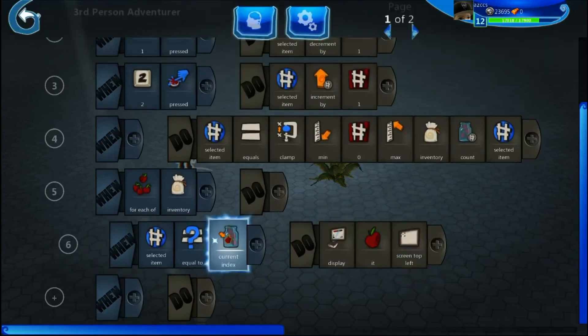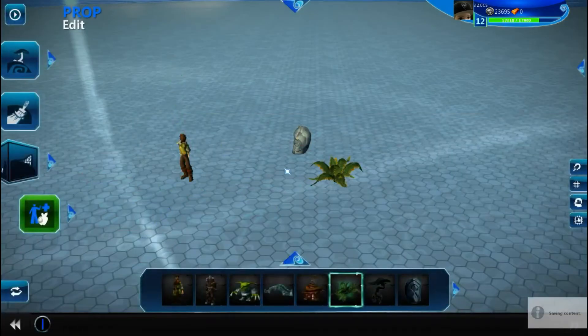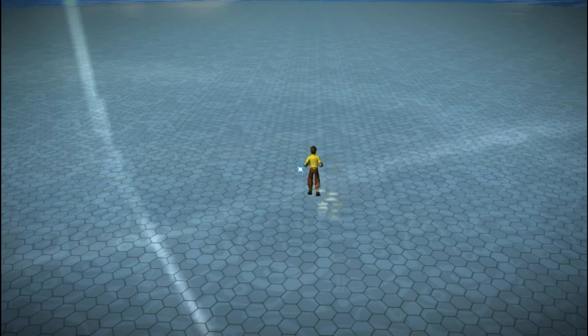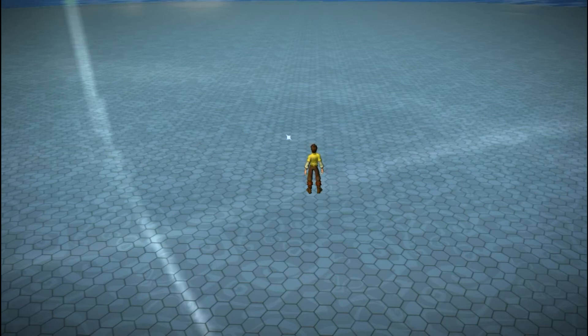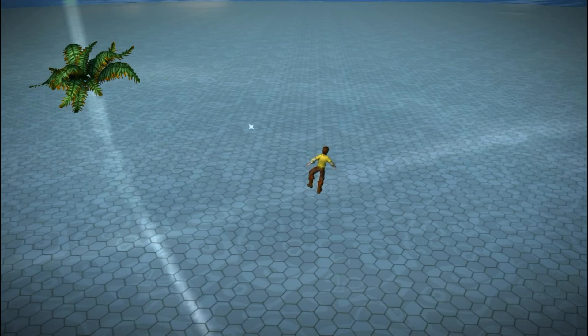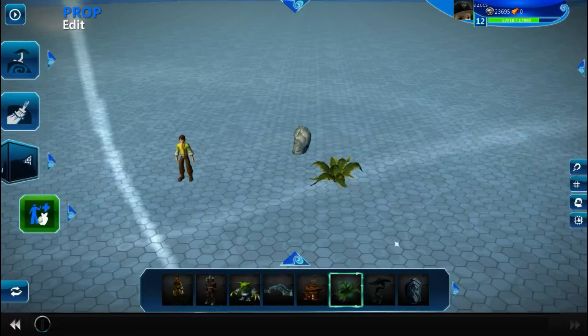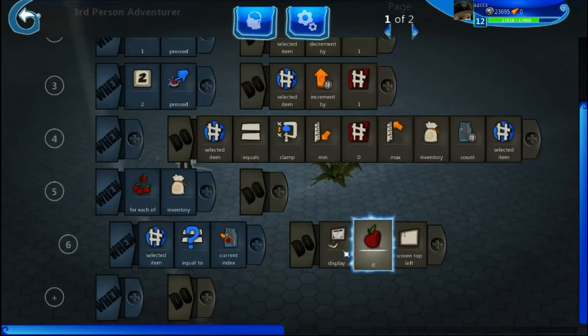We'll display the selected item first so you know what you have selected — displayed on the top left of the screen. Let's test this: we picked up our rock and bush. Using my number controls, the rock is selected, then the bush — we can switch between the two. At zero nothing is selected, and pressing the key as many times as possible won't go higher than the maximum because it's clamped. Very glad that all worked.